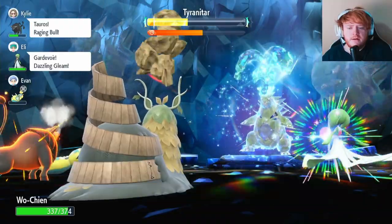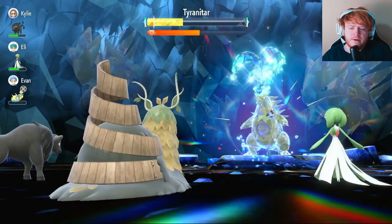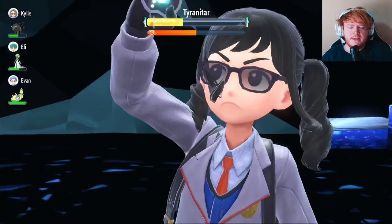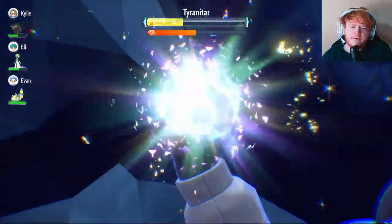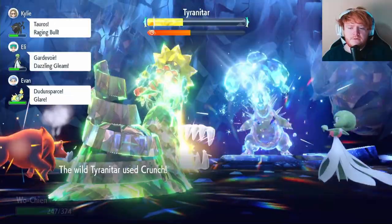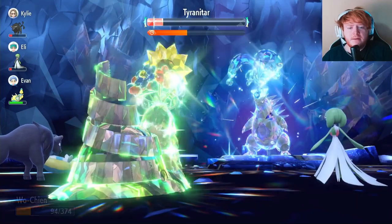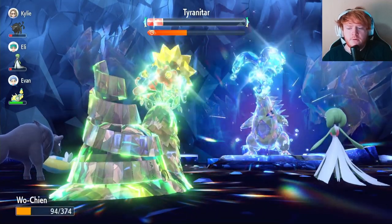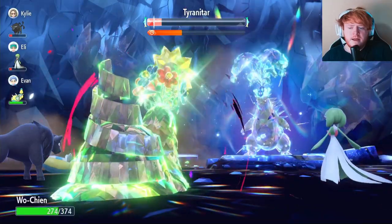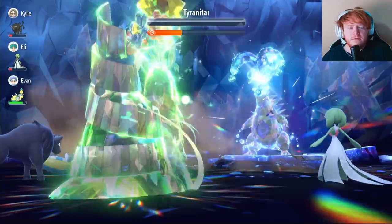It uses Rock Slide on us — does quite a bit of damage, about half our health. Then we use Giga Drain and get back about 100 health. Now I'm going to Terastallize — I don't think it kills us with anything even though we're on minus two Defense. It uses Crunch which is not too bad, and then we use Giga Drain. It does a lot of damage, over half of its shield, and gets us back to full health. The next shot could finish it. It uses Sandstorm, then Dark Pulse — doesn't do much damage because it's a special attack. And then we finish it off with a Giga Drain.